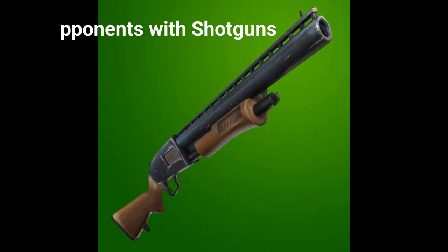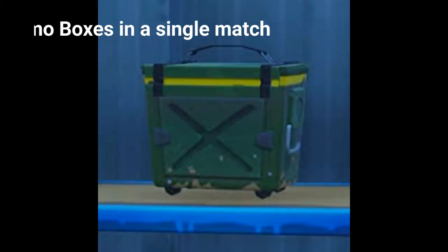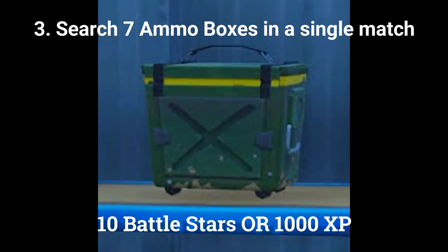The second free challenge is to damage opponents with shotguns, worth 5 battle stars or 500 XP if you are at tier 100. The third free challenge is to search 7 ammo boxes in a single match, worth 10 battle stars or 1000 XP if you are at tier 100.